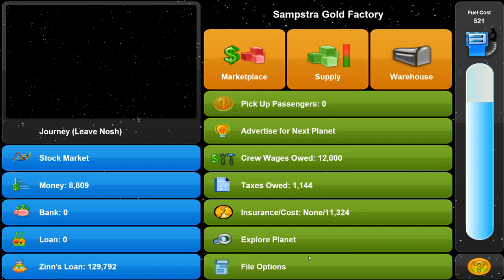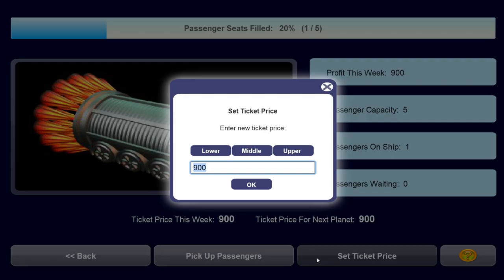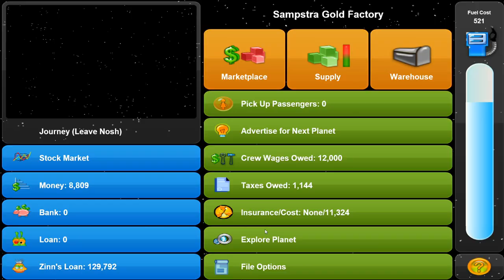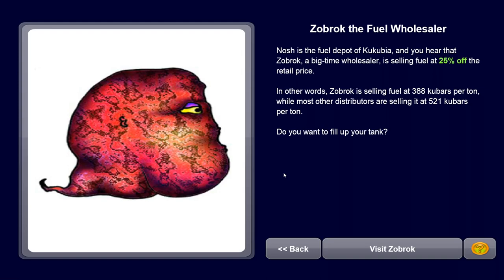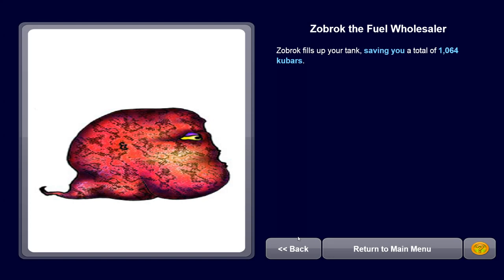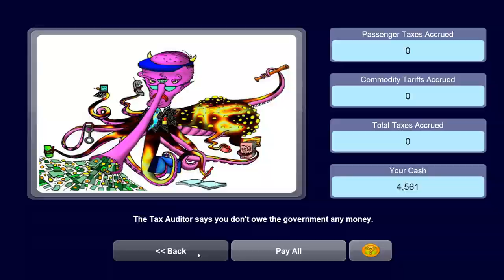I'm thinking let's try to advertise for passengers on Nosh - we'll place the ad for a thousand. If we get more than three people on average it's already effective because they pay quite a bit. We're also going to increase the ticket price to 1,100 since we advertised - we should get the five people we need. Nosh is the fuel depot of Kukubia, and Zorbrok, a big-time wholesaler, is selling fuel at 25% off retail - 388 cubers per ton versus the normal 521. Let's absolutely fill up. We saved 1,000 cubers and we're now full on fuel.